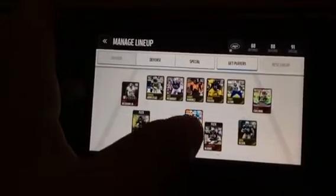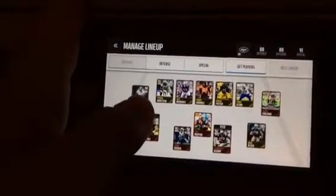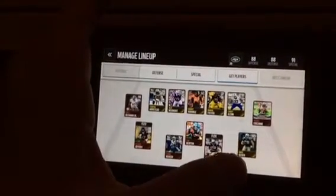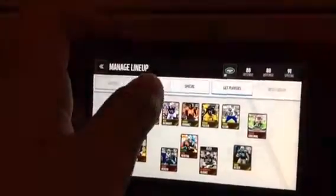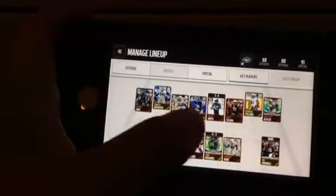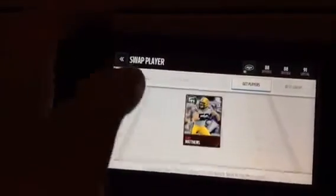I got the Alshon Jeffrey, Shane Vereen, LeGarrette Blount, Julian Edelman. I did get an honors Rob Gronkowski card, 96 overall, but I'm trying to sell him right now and I just bought him for like 3.5k. Then Jeremy Lane — I got him in a pro pack though. I can't remember how much. And the Clay Matthews.